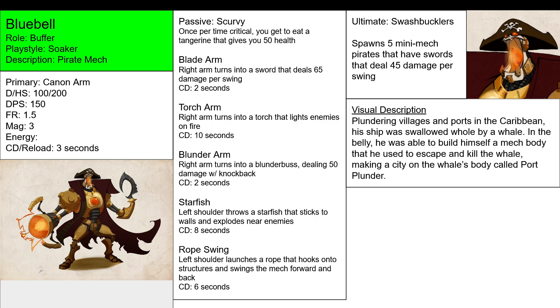It all depends on what arm is what. And finally, the ultimate: Swashbucklers spawns five mini mech pirates that have swords and deal 45 damage per swing. Basically spawning five mini versions of yourself with Blade Arm as their primary.